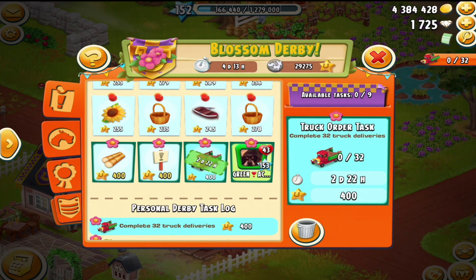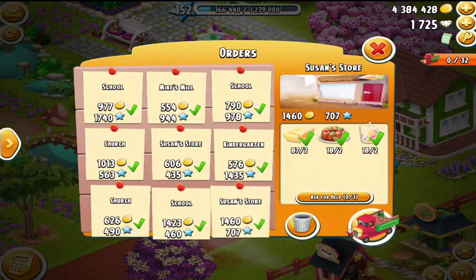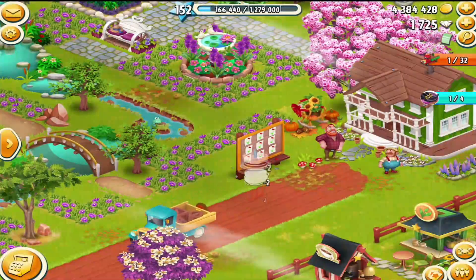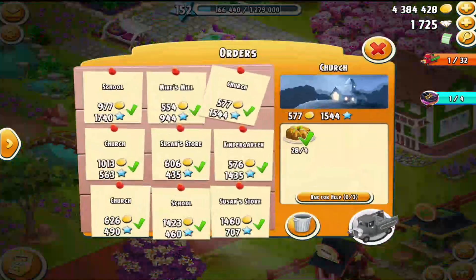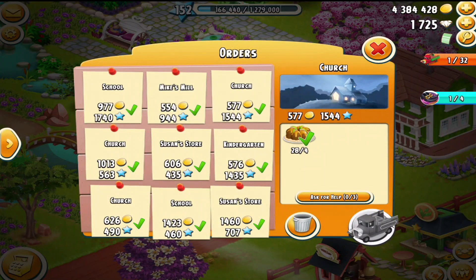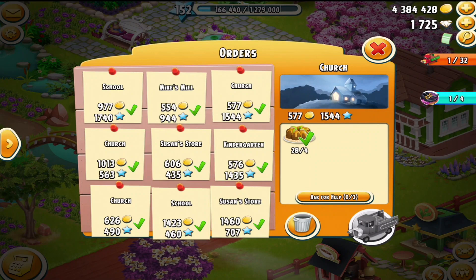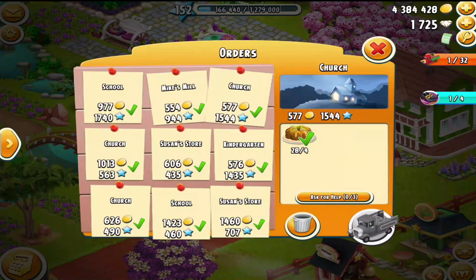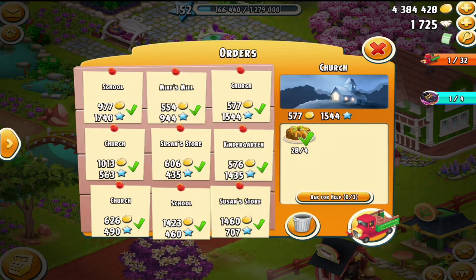So I'm going to go over here and start my trucks, rev up the engines here, so to speak. Okay, before you take any truck task, make sure you get all of your orders with the green check mark on. That makes it a lot faster. I'm going to be a little selective here and run the ones that have the most inventory first.